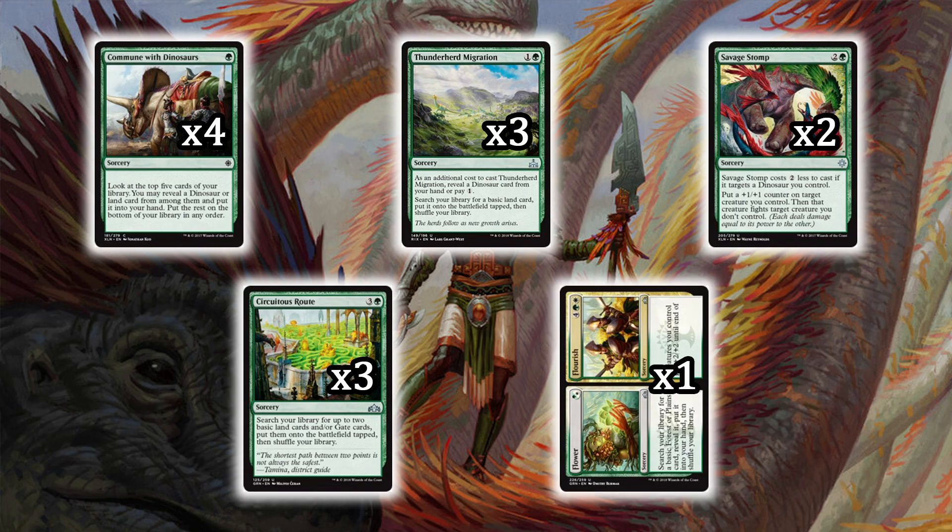The new addition also seen in green-white Celestia decks is Flower // Flourish. Flower is a ramp spell on turn one — search your library for a basic Forest or Plains, reveal it, and put it in your hand, then shuffle. Flourish on the other side costs six mana: give creatures you control +2/+2 until end of turn. It's a sorcery, but after you've cleaned up the board or they're down to one blocker, making your whole dino team bigger is a game-ender. It's a great split card.